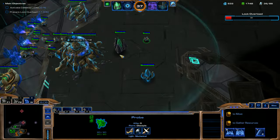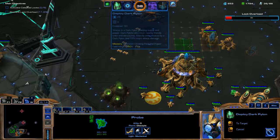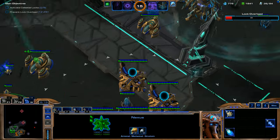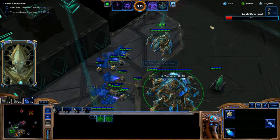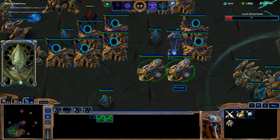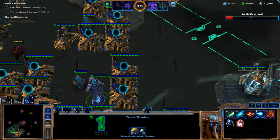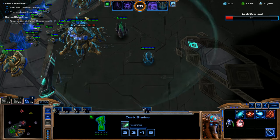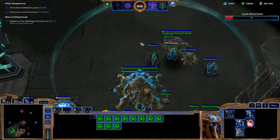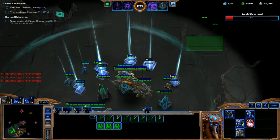We're really focusing on getting this economy going first, then we'll worry about building the army. Base and expansion are saturated. We're going to start getting the Shadow Fury ability, which allows your Dark Templar to jump from unit to unit five times, doing 20 damage with each jump. And I'm going to throw down a bunch of Dark Templar at our ally's expansion to help out the teammate.